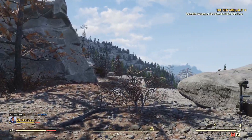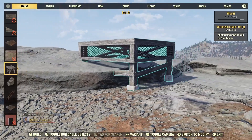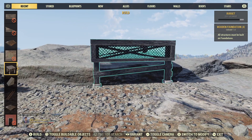First we start by finding a nice location to set up our camp. Next we position our floor foundation in the exact spot, making sure we raise it high enough not to interfere with the rock.